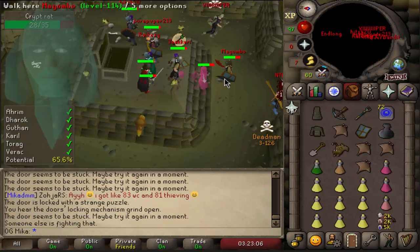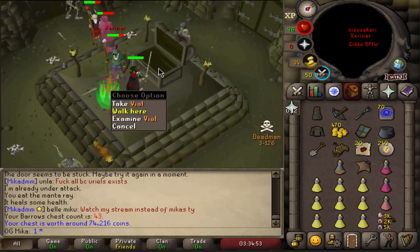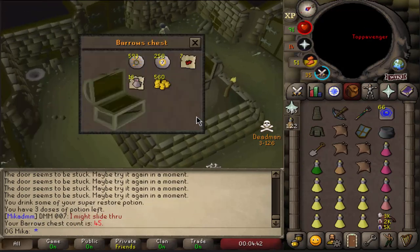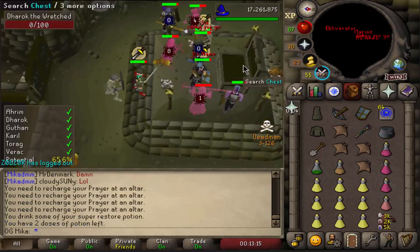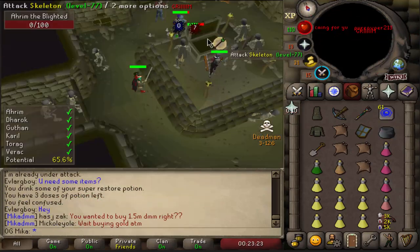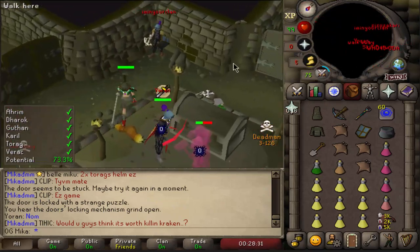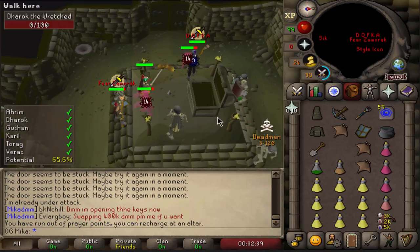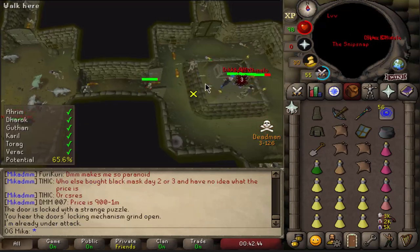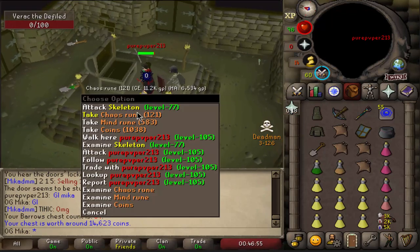Nothing... nothing again. I feel it, next one — good luck me. Damn it. Nothing in this one. Fuck. It's been a while since we've gotten items and I guess we're gonna have to wait a little bit more. Another chest, another nothing. Here we go, it's been a while... that's not that great, but at least we got something.